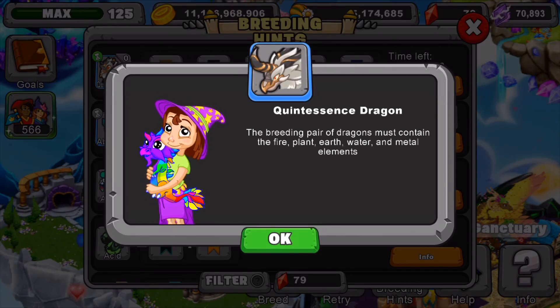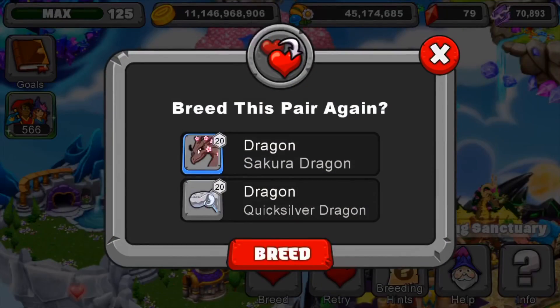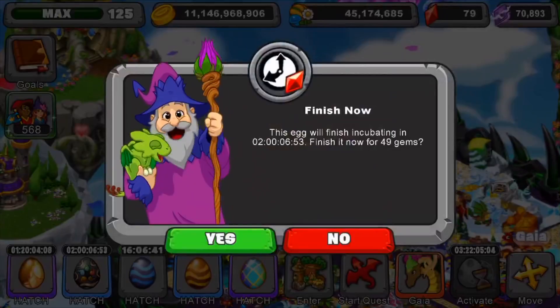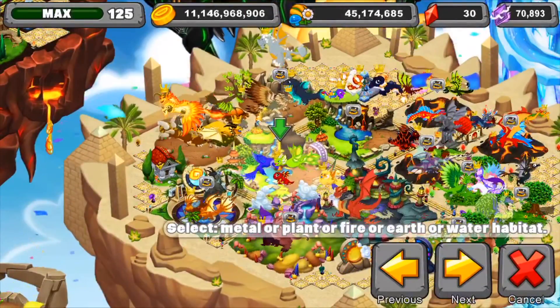Okay guys, so now let's get started on showing you the new dragon. I do have the dragon already — if you're wondering what dragons I used, I used these two dragons right here to get it. Let's hatch that dragon though. This is the new dragon, guys — pretty excited about this. It's got a cool egg design; it's a really cool dragon.